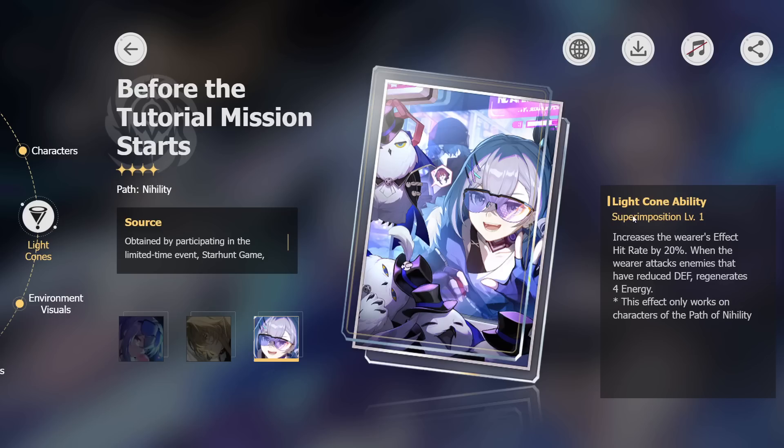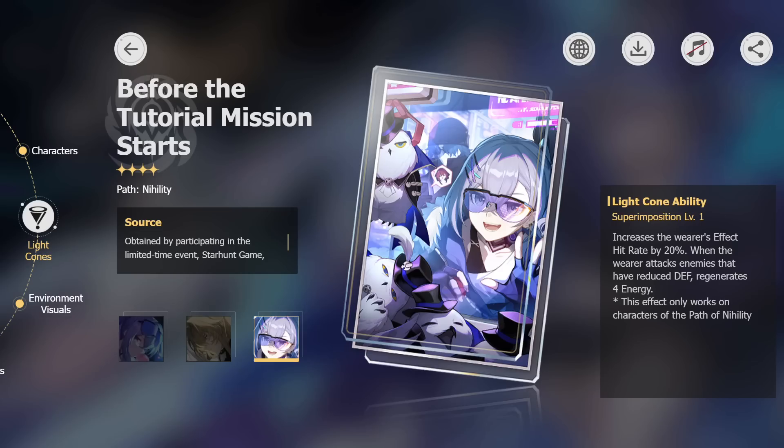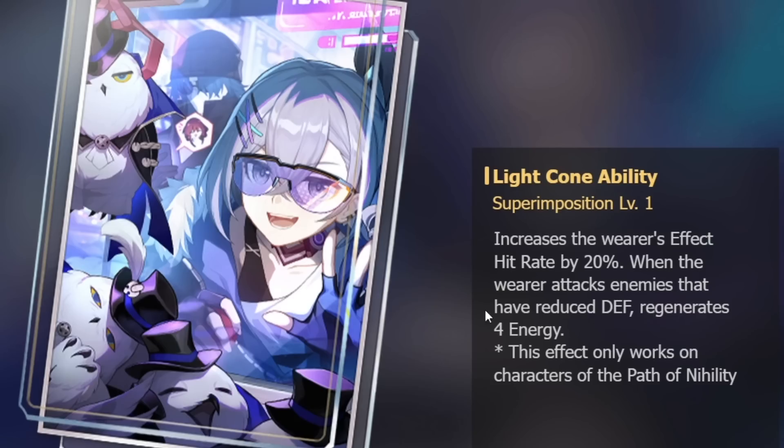At superposition level one, this light cone creates 20% effect hit rating and generates four energy when the wearer attacks an enemy that has a defense reduction. It's worth noting these stats are at level one superposition one, but the announcement mentioned the event granting superimposes for continued participation — meaning we could get it all the way to superposition five. Most four-star light cones double their effects at S5, so we could be looking at 40% effect hit rating and eight energy on defense-reduced enemies.